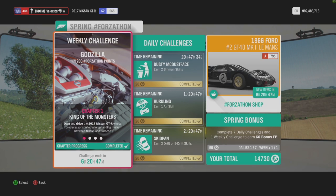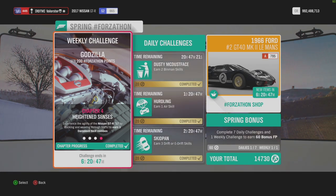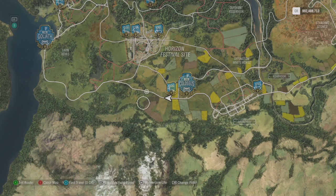For the Forzathon, we need to own and drive the 2017 Nissan GTR - that's the car I'm in. Then we need to do a circuit event at the Goliath - I have a blueprint for that. Then we need three drift tap skill combos and three daredevils.